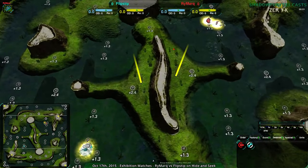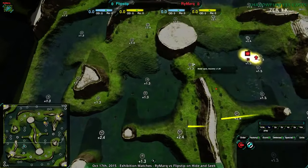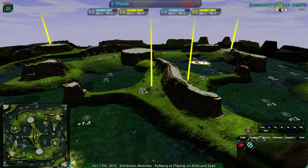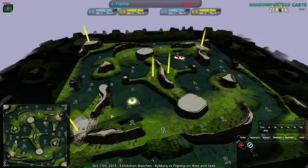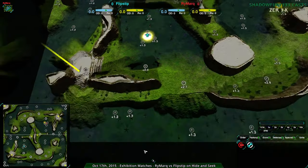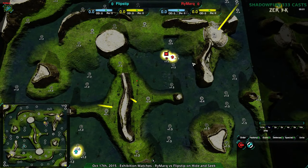This map is Hide and Seek, which I haven't shown in a while. It's a bit of an odd one — very hilly, very choke point focused. There are choke points here and all around. It's also got a lot of disparity in its metal extractors: plus 1.3s, plus 2.4s, and a few plus 2.7s. Mostly 2.4 and 1.3.